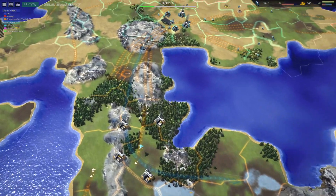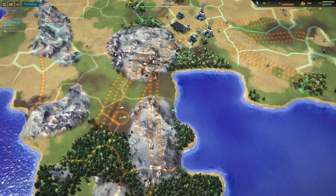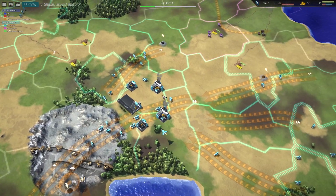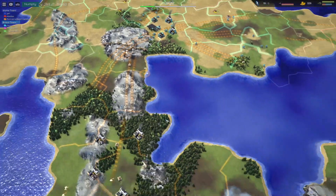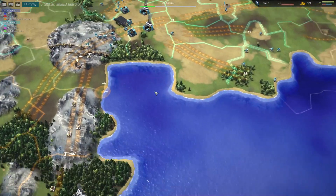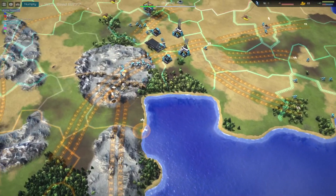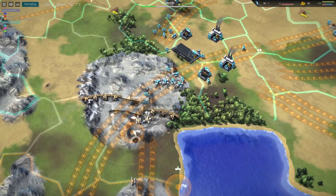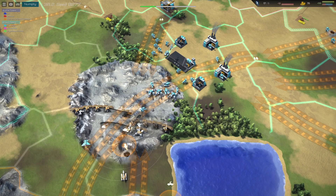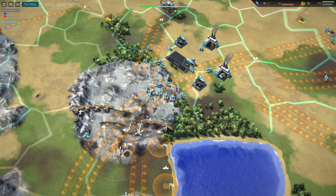We do see a scout coming out with an interceptor, which is getting shot at but won't go down. Numpty just got good vision over Nickname. I hear some firing going on already — got the front line here from Nickname right in the mountains over here against Numpty. Having a defensive line in the mountains with artillery is actually really good because the units are moving even slower over it.